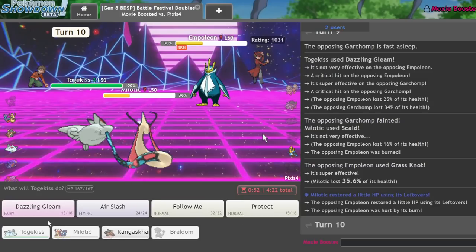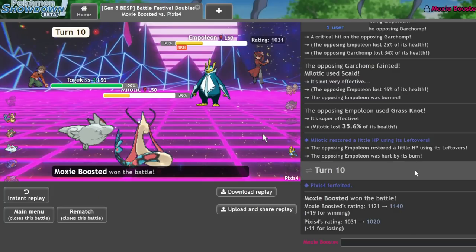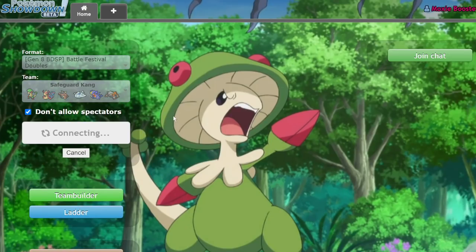Nice, I get the crit — get the KO. They actually go for a Grass Knot on my Milotic; I take that pretty easily. I can just Dazzling Gleam here, they can't Protect that Garchomp. I'll go ahead and go for the Scald here to possibly get a burn. The game's pretty much wrapped up. Nice, and I do get that burn, so I'm just gonna go ahead and click these buttons. GG.